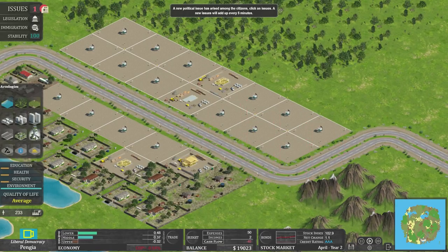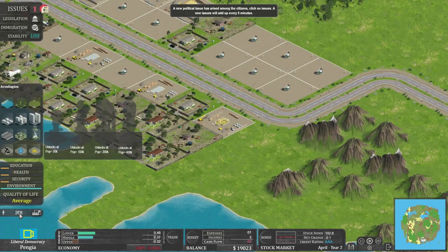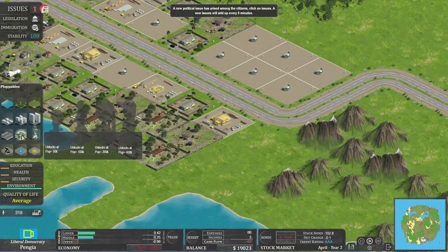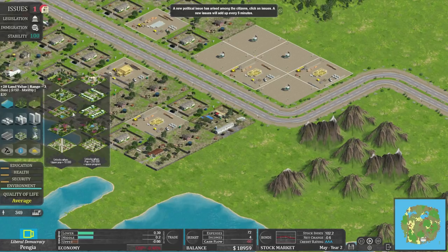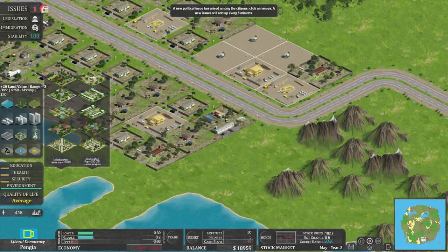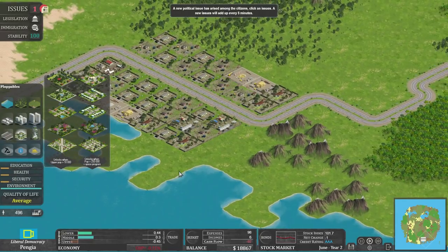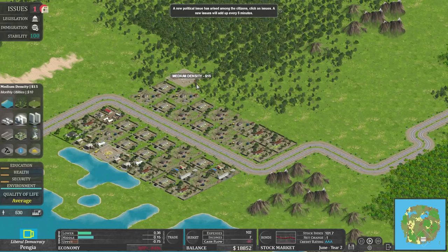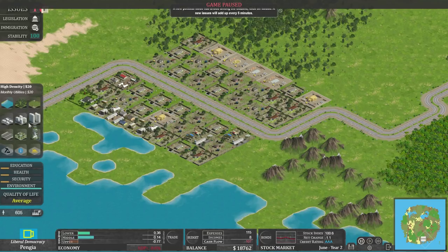That's about as advanced as it gets with housing: low, medium, high, and then Arcologies — a SimCity 2000-type concept — but we can't get those yet because we need 50,000 people, and we've currently got 268. Ploppables — I quite like the name — are just parks of different types. They upgrade your land value depending on which park you put in. More expensive parks give more land value increase but cost money per month. Our cash flow is currently minus 86 per month, so these people aren't paying enough tax.